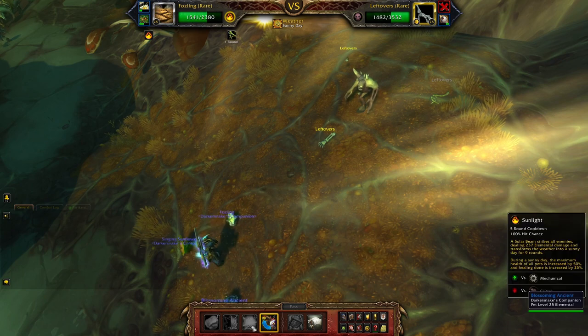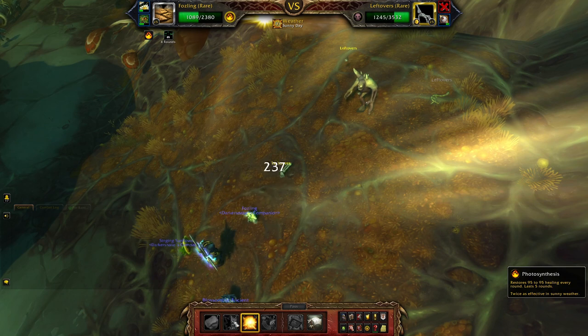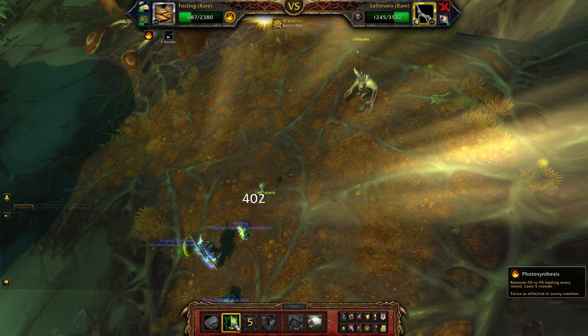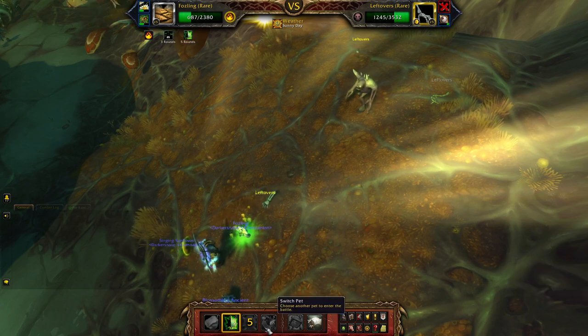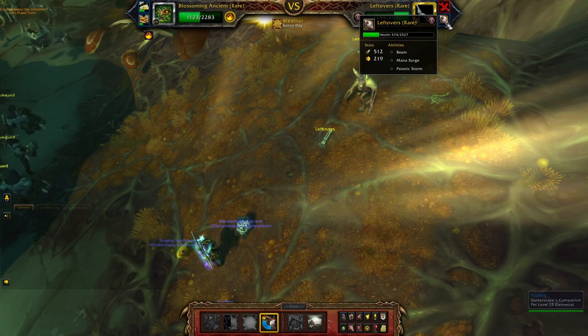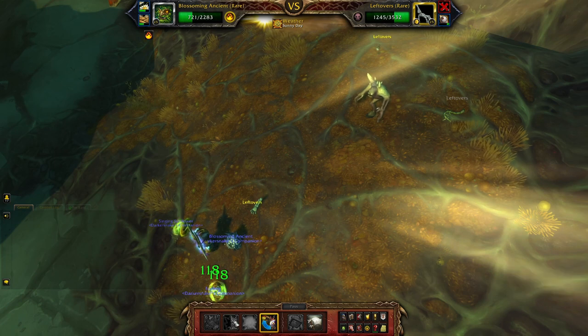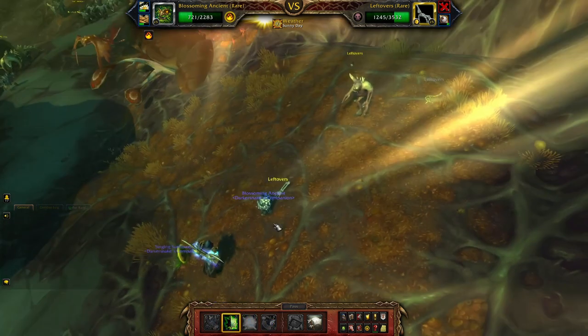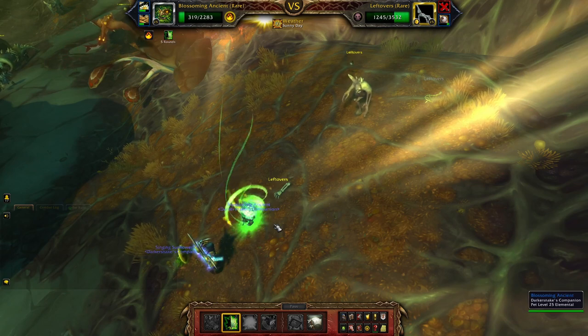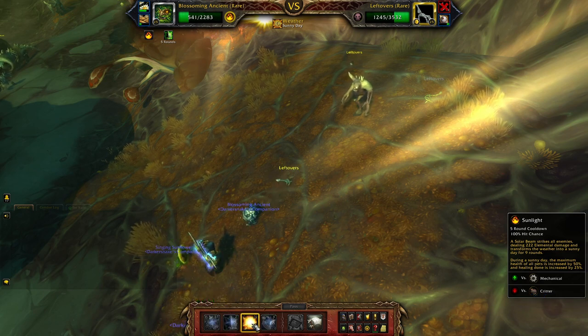We bring another one. We got a crit — apply Sunlight. Forgot Photosynthesis instead of Sunlight, doesn't matter as always. Here we can just rotate it nicely. Key is to kill the leftovers — the Eye is the hardest one, he hits like a train. Photosynthesis, then Sunlight. That exploded. Now this one comes in and we use Photosynthesis as always, then Sunlight just to break the weather.